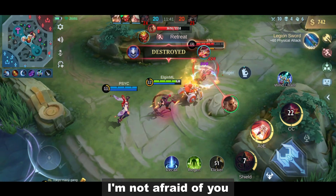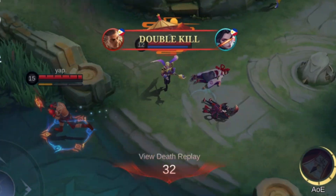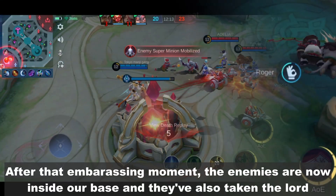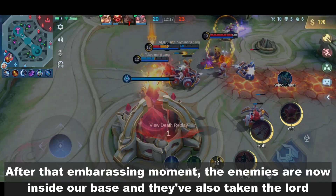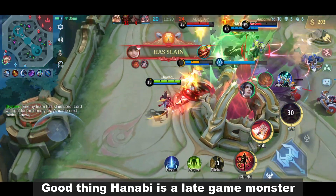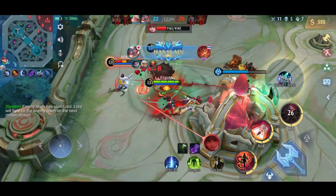Come here, Pakito. I'm not afraid of you. I have Wind. After that embarrassing moment, the enemies are now inside our base and they've also taken the Lord. Good thing Hanabi is a late game monster.